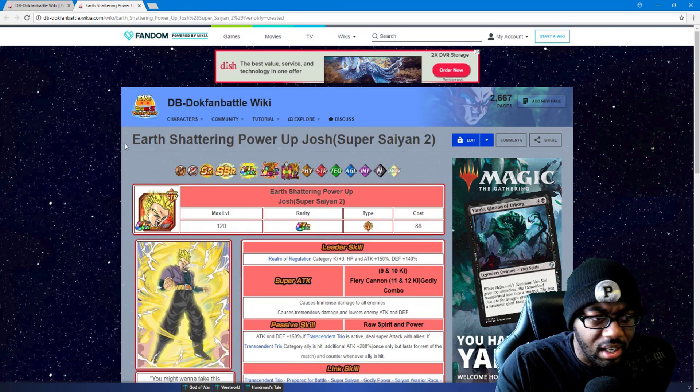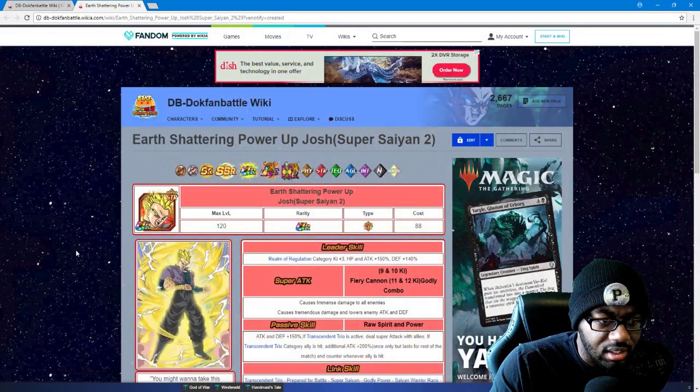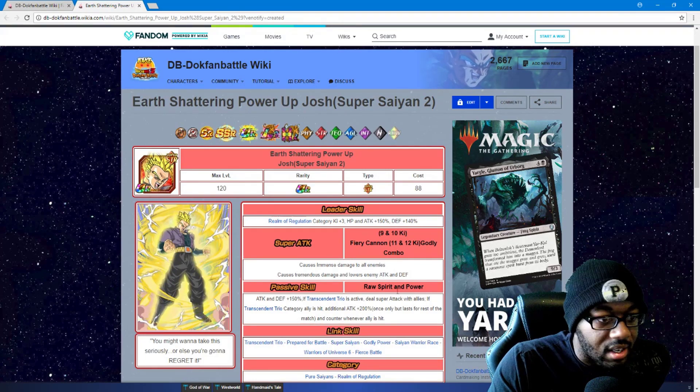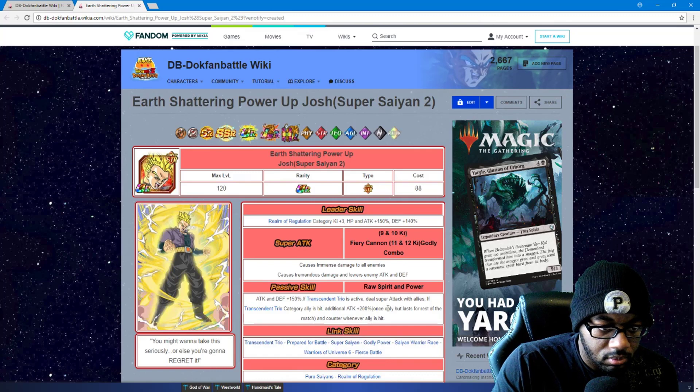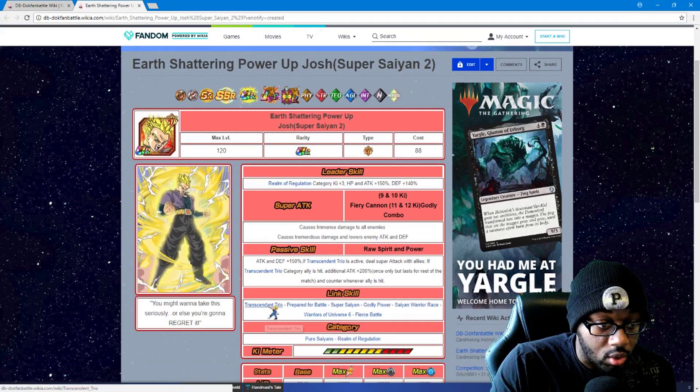Super Saiyan, 88 cost — let me check the details on this one real quick. Realm of Regulation category, plus three Ki, HP and attack 150 percent and defense 140 percent. Fury Cannon and Godly Combo causes immense damage to all enemies, and causes tremendous damage and lowers enemies' attack and defense. Attack and defense 150 percent — if Transcendent Trio is activated, deals super attack with allies. If a Transcendent Trio category ally is hit, additional attack 200 percent, once only, but lasts for the rest of the match.